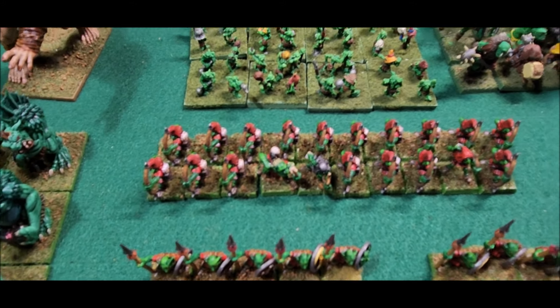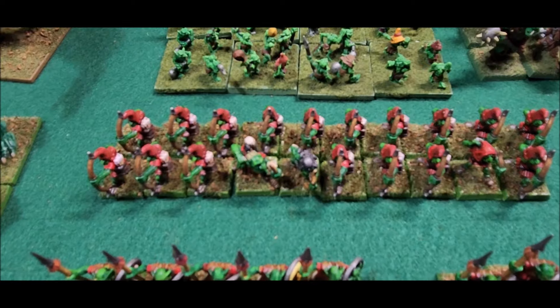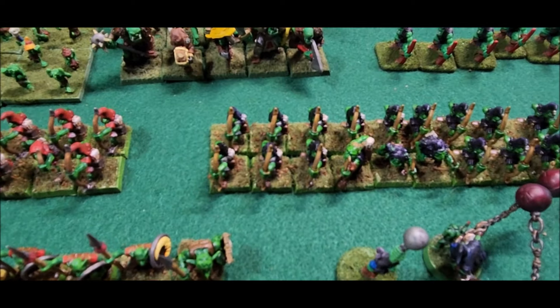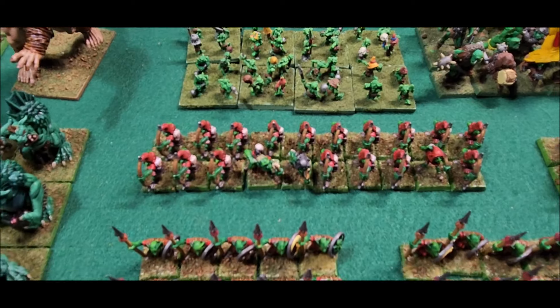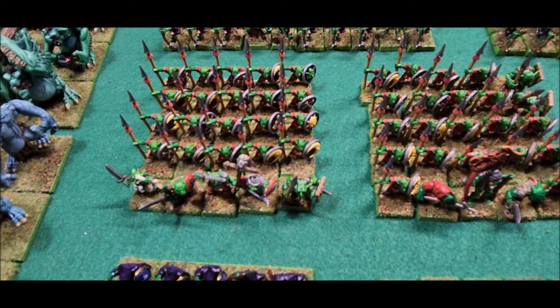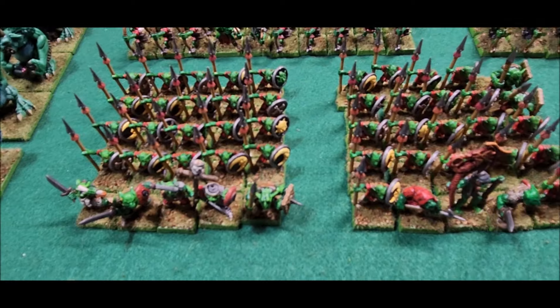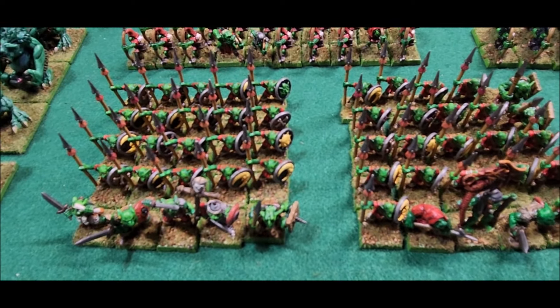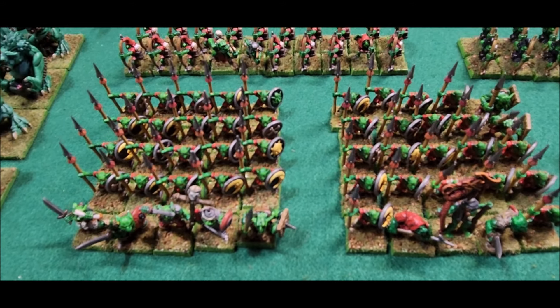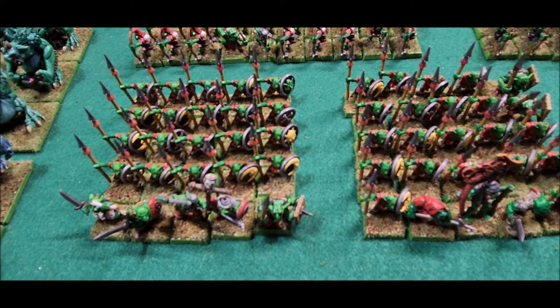We have some Goblin Archers — these are the old 4th edition box that came in the starter set, plus a few extra metal ones. I got them painted up in two different units: a red unit and a purple Night Goblin-style unit — they're both Night Goblins, it's just one's wearing red. Then here are the Goblins and Spearmen that came in that set — 50 all together with some command, so two units of 25. Roughly four points apiece.